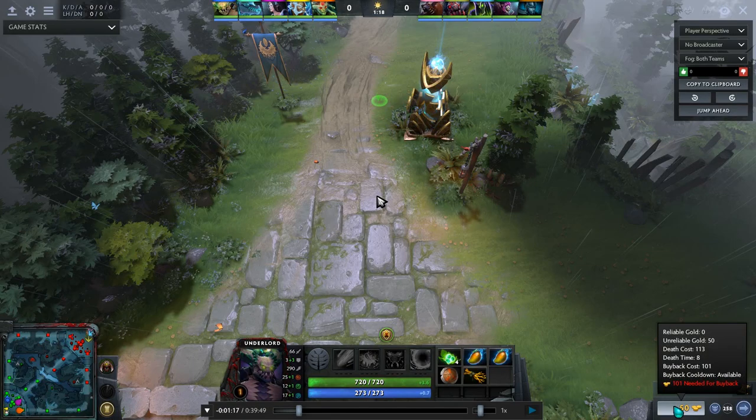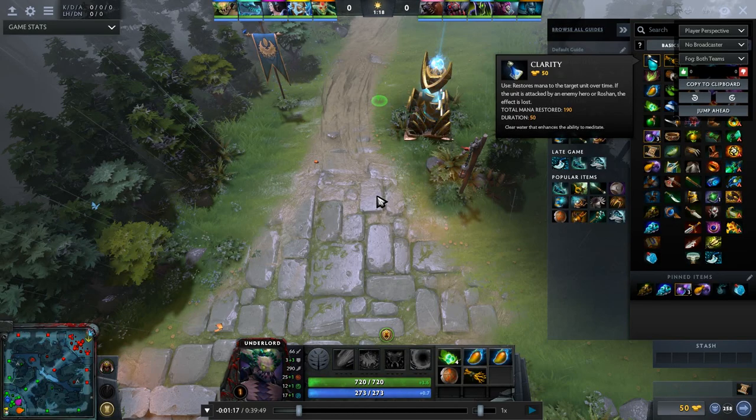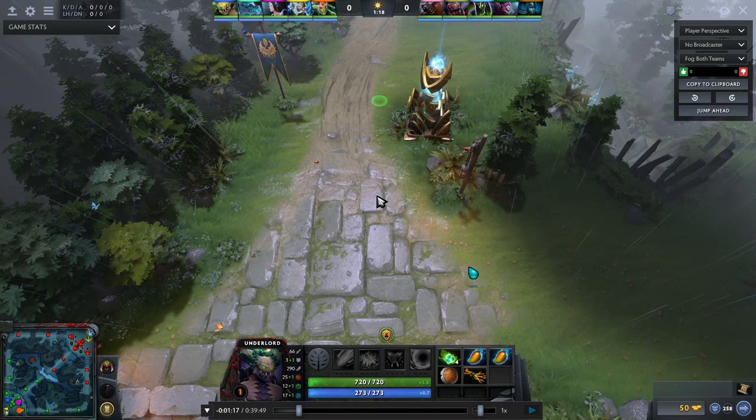There are two mana items at the start of the game: enchanted mangoes and clarity potions. Clarity gives more total mana restored, but it regenerates over time and is canceled if you take damage from an enemy hero. Since I'm a melee hero who needs to be up close to farm, clarity doesn't make sense — enemy players see the effect and attack you to cancel it. Mangoes are better: you instantly pop it for 150 mana and cast more spells. It's a consumable to keep me in lane without having to go back and heal.